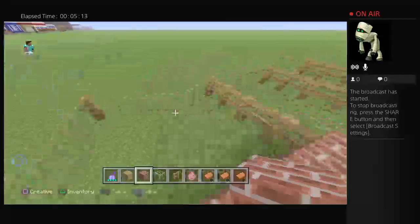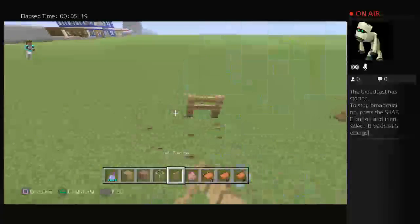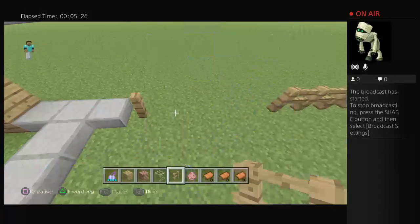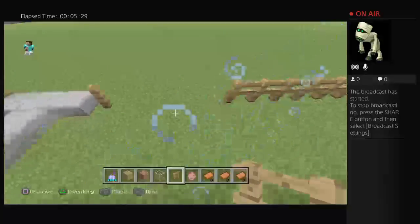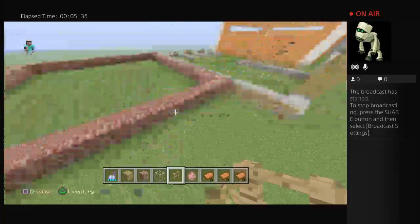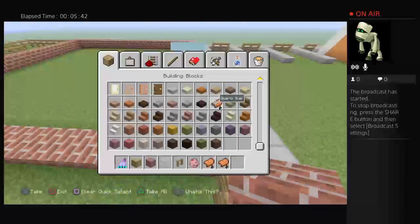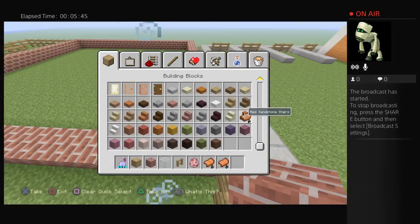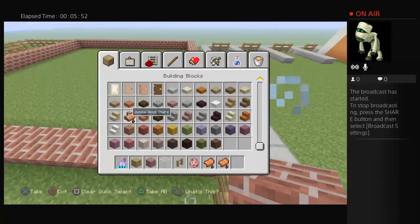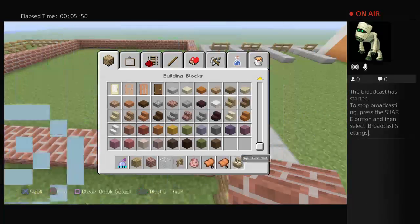I'll show you at the end. You want a full gap — where you add on the old fence, you'll want a full gap, and then I'll show you the rest. You'll also want seats — any seats will do. I'm just going to choose oak stairs — all good stairs, yeah.